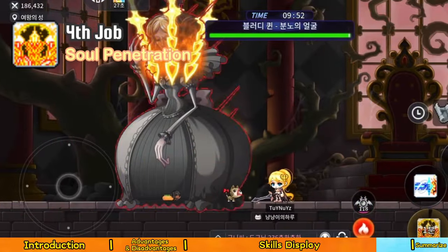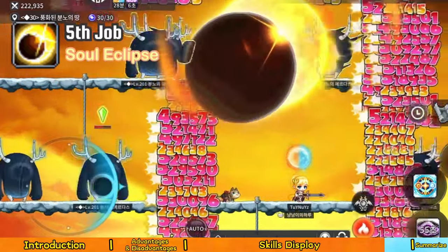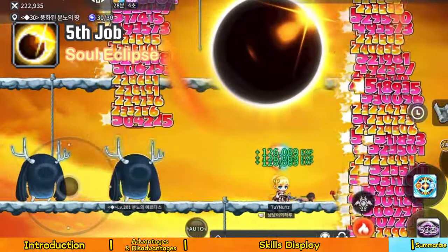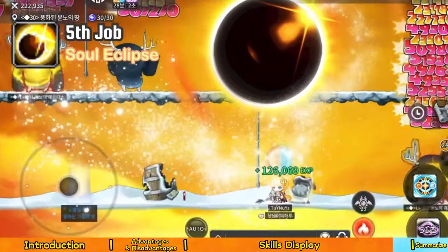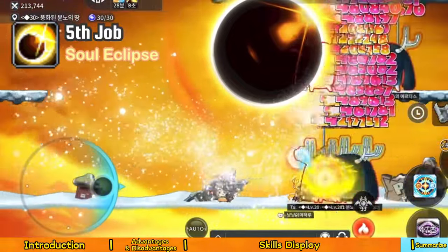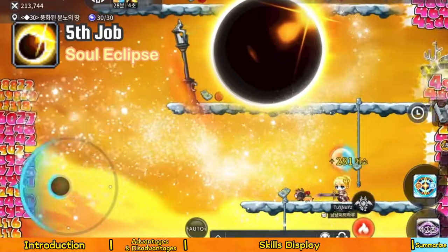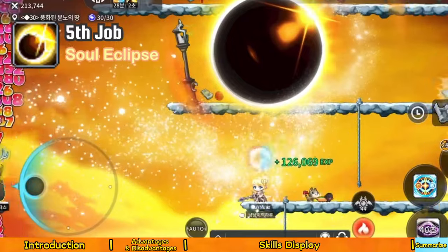Impaling Rays has increased skill damage and causes additional damage to fixed enemies. Soul Eclipse — deals continuous damage throughout the map. The moment you press the skill, you will be invincible for a short period of time. After the sun and moon overlap, press the skill again to trigger the splitting of the sun and moon. At that moment, you can become temporarily invincible again.